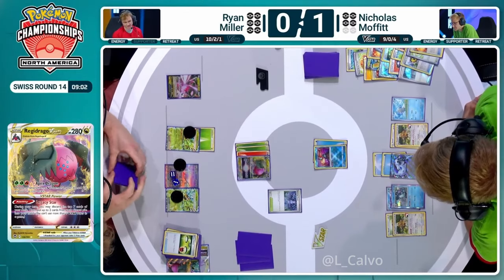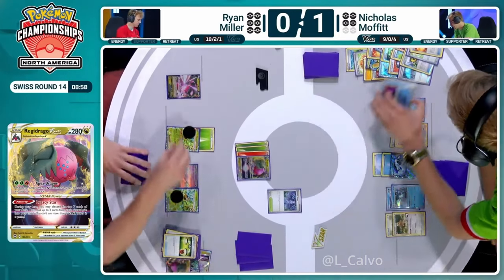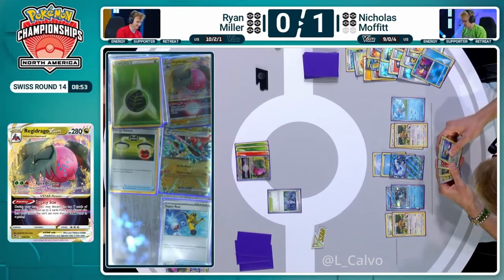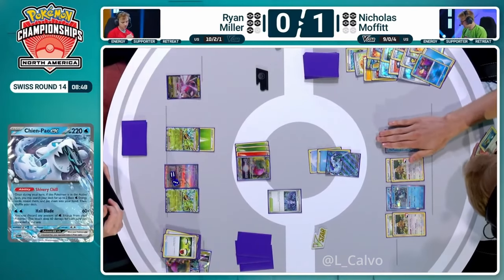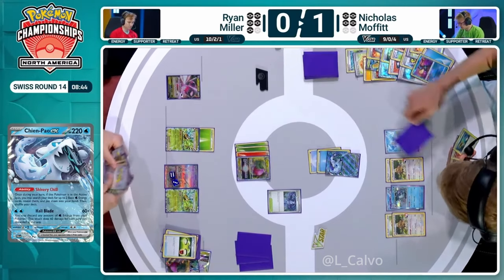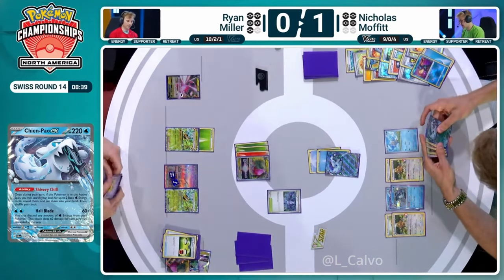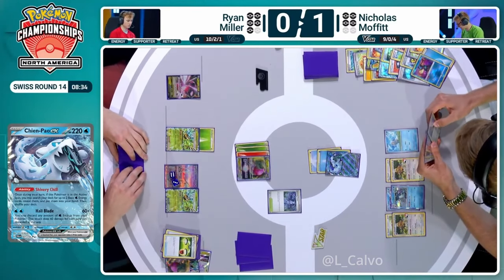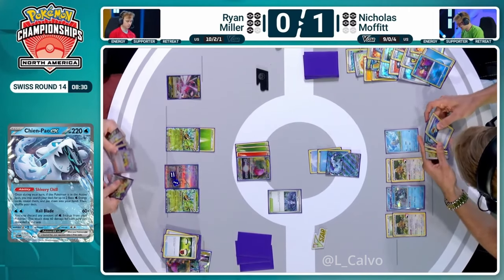It doesn't help when you're 0-1 down either. Here we go — it's going to be the Hisuian Giratina trying to jump up to 360 hit points, trying to buy a turn desperately here. Ryan is at least taking one prize card in game number two. Let's see how Nicholas responds from that Iono — had quite a few cards put to the bottom. But as we know, there's double Bibarel established. Nicholas has so many ways to grow this hand size up and down this turn. Shout out to Ryan for making it really obvious which attack he was using, making our job a little bit easier.